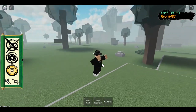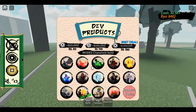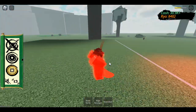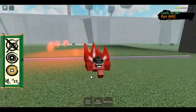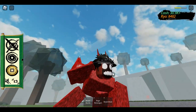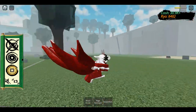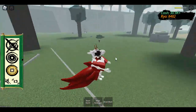Hello everyone, welcome back to another video. Today I'm gonna be reviewing the Demon Fox Cloak game pass. I'll start off with the modes. We got the one tail, which gives you one tail and a red cloak. Then we got the four tails, which gives you four tails and a really weird looking face. Then we got the six tail cloak, which is basically the same thing but with six tails and bones.